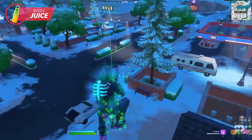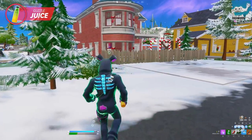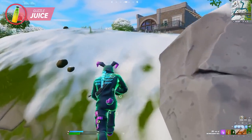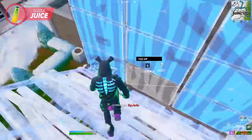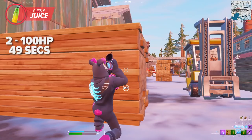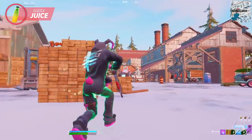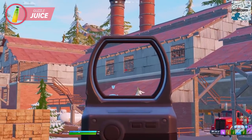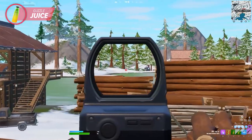One silver lining: fall damage will not stop the healing, so if you need to make a jump and take fall damage, Guzzle Juice can still have you covered. Guzzle Juice is best used when rotating from one location to the next, when you're least likely to encounter opponents. While it can technically heal from 2 HP to 100 in about 49 seconds, we don't recommend substituting it for a med kit in critical health situations — use another healing item first, then top off with Guzzle Juice while using the saved seconds to patch up your shields.